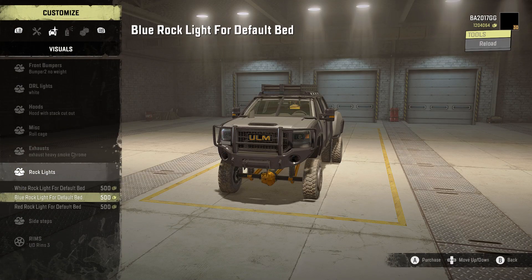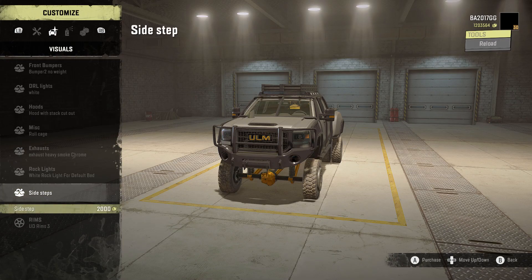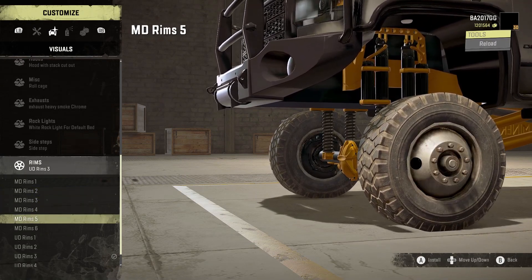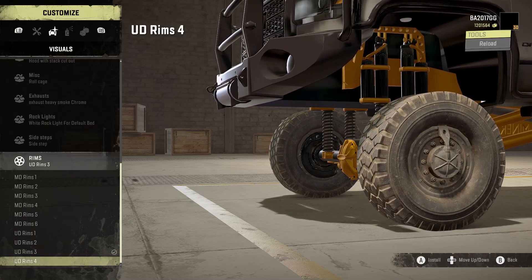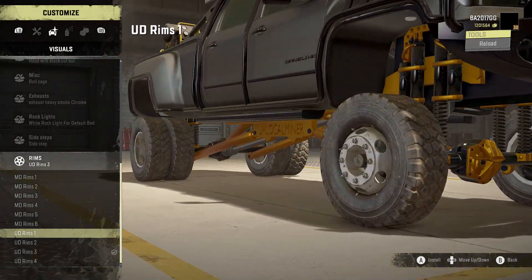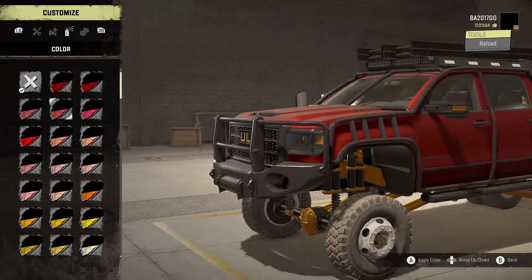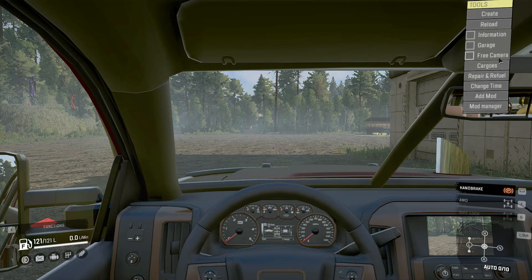Rock lights: white for the default bed, blue and red options — going with white. Adding the side steps. Rims: MD Rims 1 through 6, UD Rims 1 through 4 — I like UD Rims 1. Colors: all kinds available. I like this red, it's crisp — going with that. Alright, let's pull it out and see what it can do.